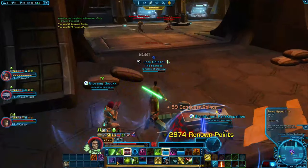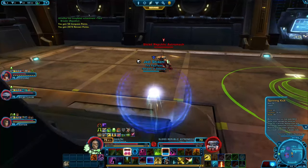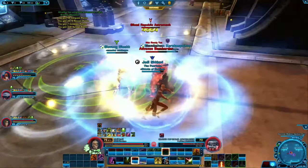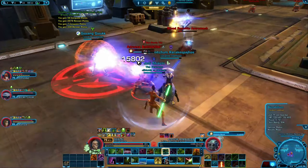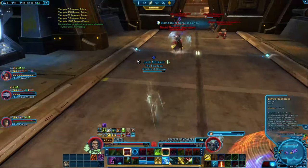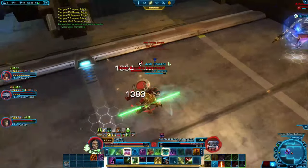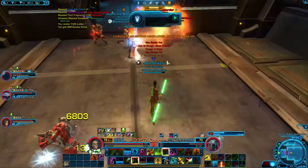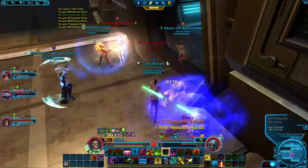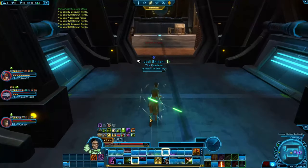Now you just finish off the last NPCs here. Don't take too much damage if you can because you need to fight one more wave and then you're on the last boss. In this last wave, the two droids at the back can be quite deadly because they also drop an AoE ability that does tons of damage. Stay out of that red circle — the damage it pumps out is a lot, and if you get caught in both of them you will probably die.